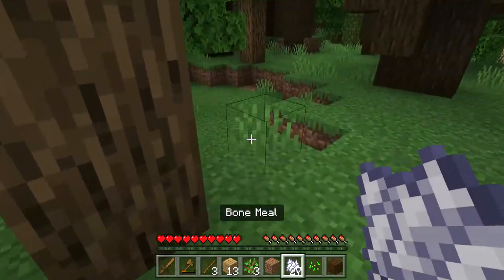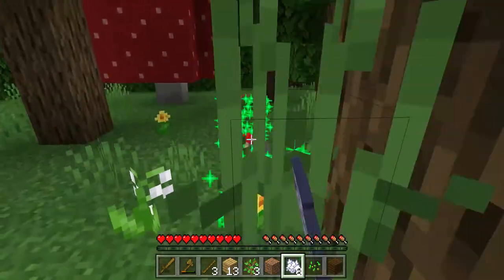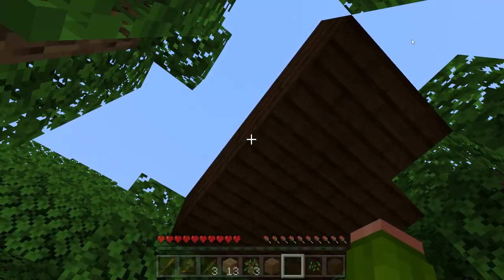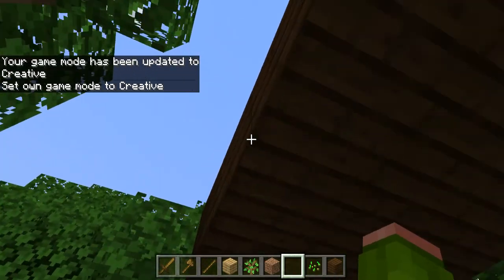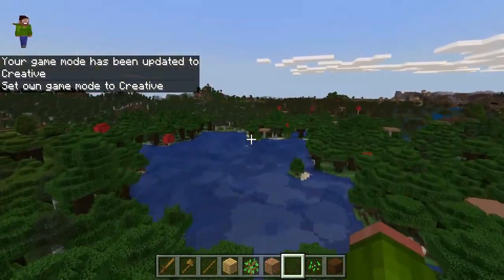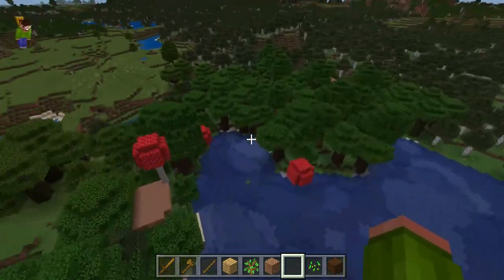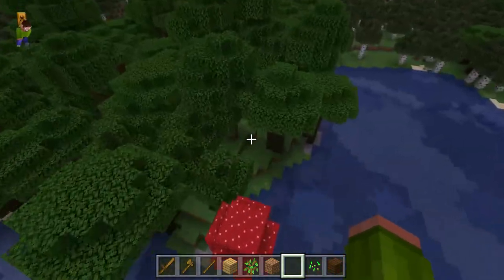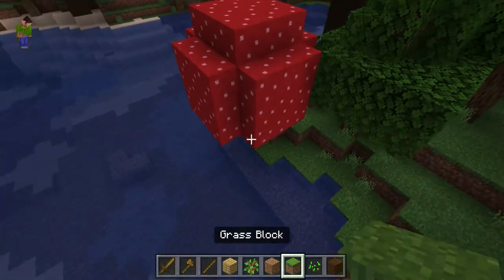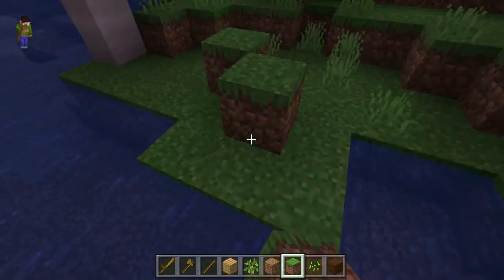Now like I said, how can it work? Might have to go to game mode C and then just destroy it. But it's gonna be way too hard for you to do it. Now I'm just gonna add some land so we can place it down.